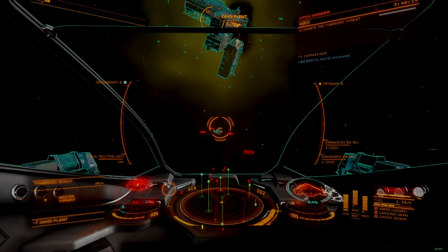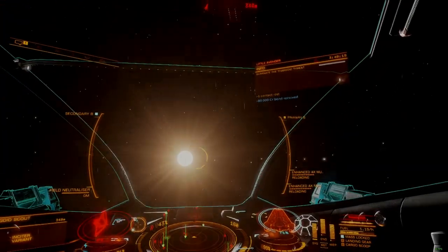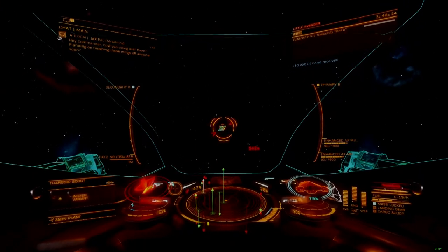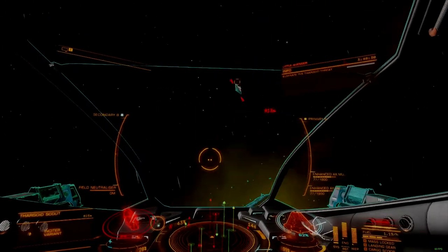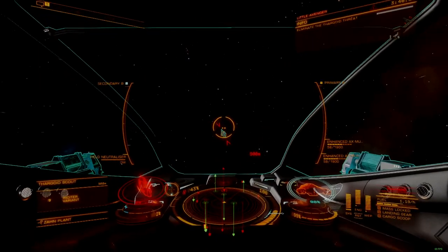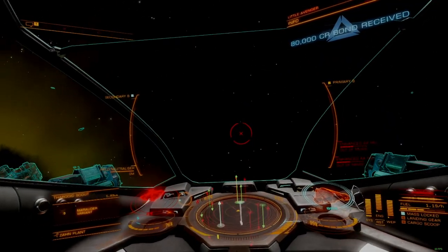Generally speaking, fixed mount projectile weapons that require time on target are disfavorable because the flight model in Elite Dangerous makes it relatively easy for defending ships to deny this time on target. In PvP, this is accomplished by boosting away from a target, flipping and boosting back in as fast as possible, resulting in a joust that is repeated until one ship breaks.